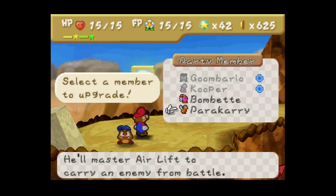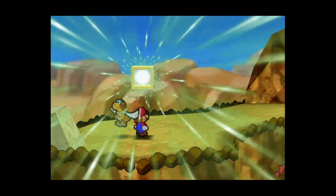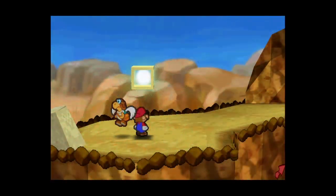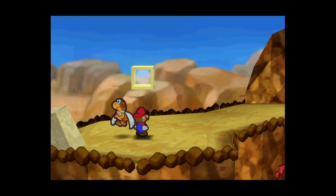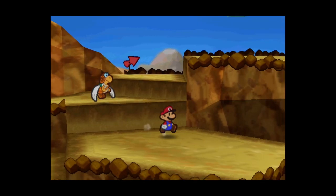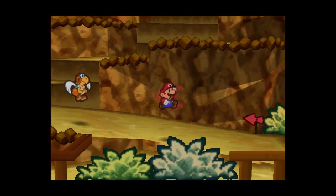Bombette and Parakarry are both options for the Super Block upgrade - no wrong choice here. But I'm actually feeling Parakarry because I feel like having his best attack boosted is good, and I want those Shell Shot attacks to be stronger for what's coming up. So we'll go with Parakarry.